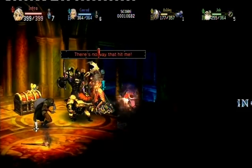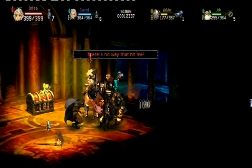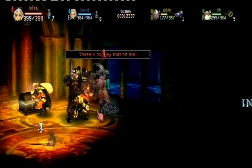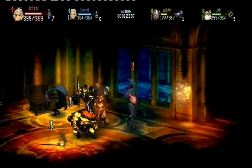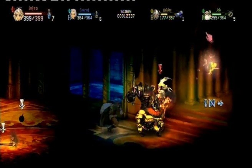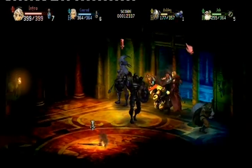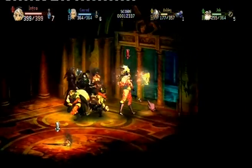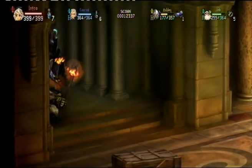Always look for treasure — mashing it gives lots of drops. Even if you see the exit, you can spend a few seconds after clearing out the current room just looking for blinking lights. More points, more experience. You get experience by beating people up and collecting shiny things.